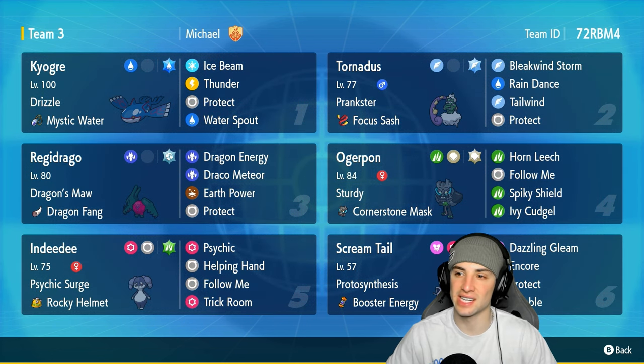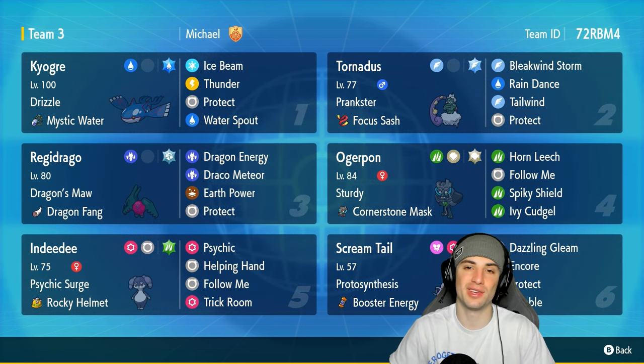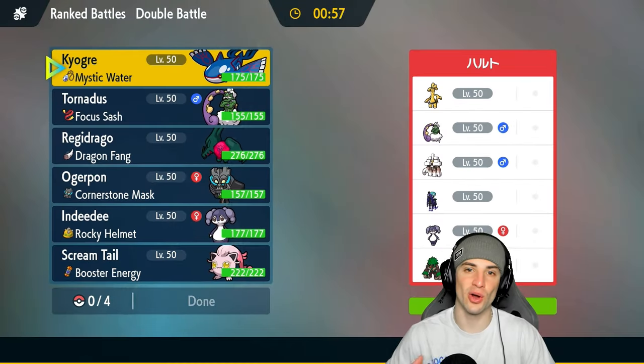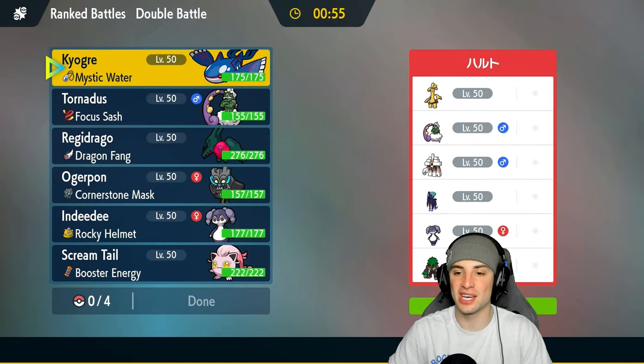If you want to run this team yourself, the rental code is in the top right corner. If you enjoy today's video, make sure you leave a like and subscribe. Without further ado, let's hop into our first match showcasing this Kyogre and Reggie Draco team — going up against Shadow Rider Calyrex and Gargantacl in match number one.